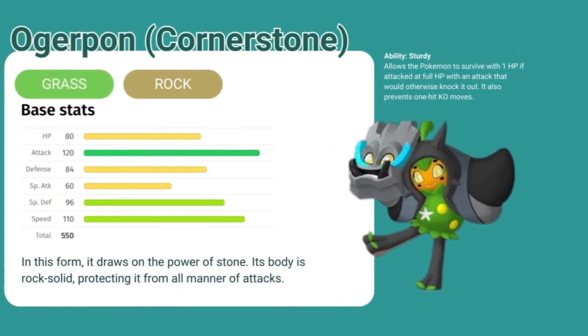Next we have Ogre Pond Cornerstone, which is grass rock typing. Every form of Ogre Pond has the same base stats. The rock typing mask gives it a grayish color, and in this form it draws on the power of stone. Its body is rock solid, protecting it from all manner of attacks. It has the ability Sturdy, which allows the Pokemon to survive with one HP if attacked at full HP with an attack that would otherwise knock it out. It also prevents one-hit KO moves.